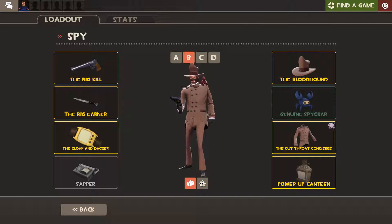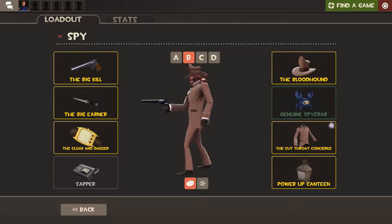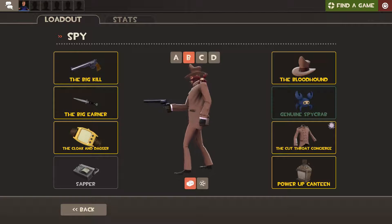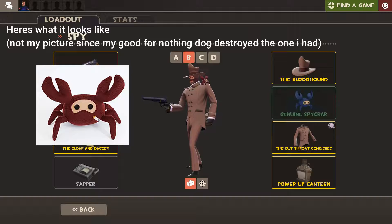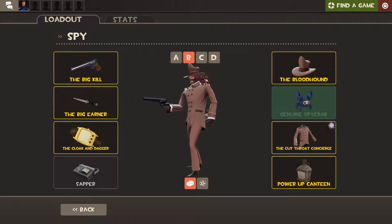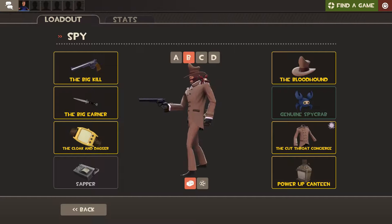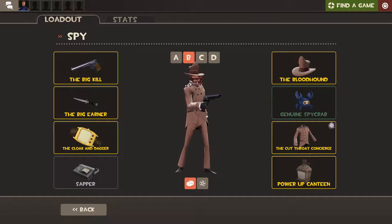Also, this next one is pretty cool because to get this item — the Spy Crab — you have to buy it in real life, like the actual thing from the Valve store, and they give you a plushie. I would put mine on camera, but my dog chewed up the cigarette for it, so I'm gonna get a new one or just sew it back on.